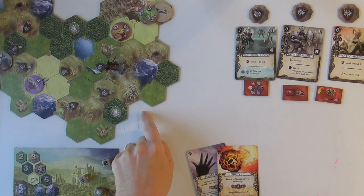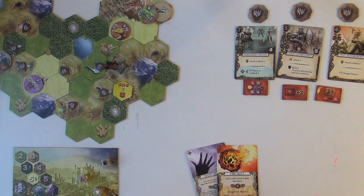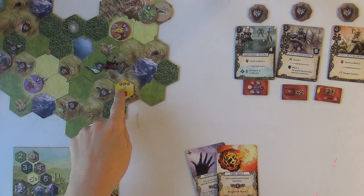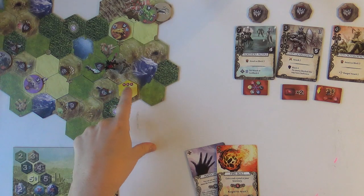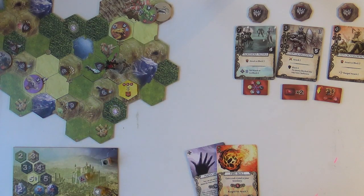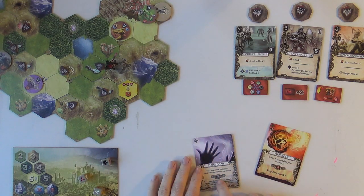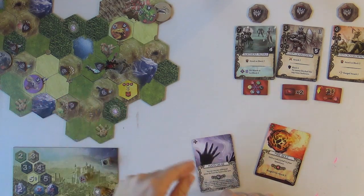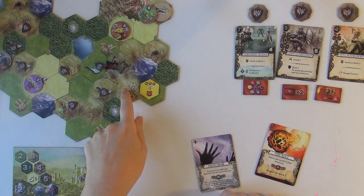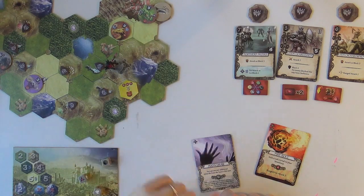Sorry, I forgot about this - it's an ancient ruin, it should go face up and you have the option of going to it. If we decide to use our action to go down in there, we have to pay three red mana and it will give us seven experience points. That's great except I don't have three red mana, and it's not enough to level us up, so we're just going to walk right by it. The cool thing about these is you choose to go in them, so you can just walk over them.